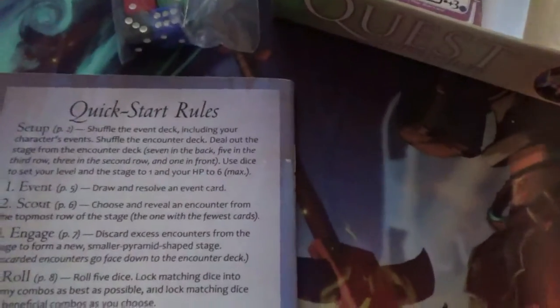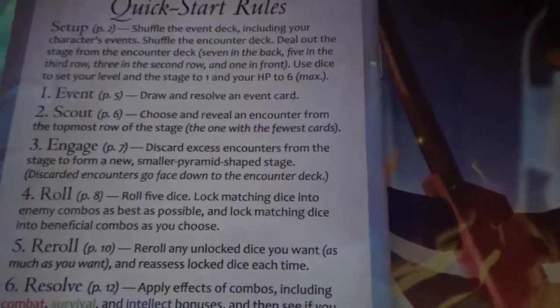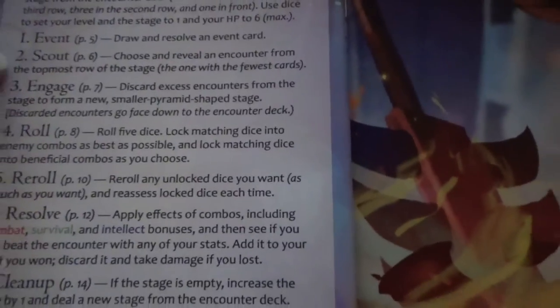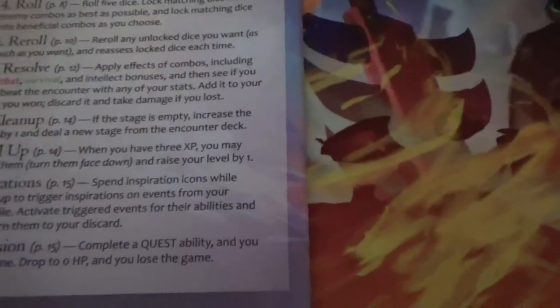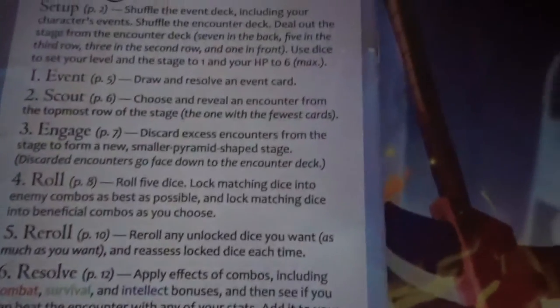The back of the rulebook is the quick start guide. If you want to refer to it real quickly, it will remind you of the phases of a turn with page references and a short description. If you wanted, you could even just try to learn from this, though you'll probably have to look a lot of stuff up. Hopefully this will be helpful.